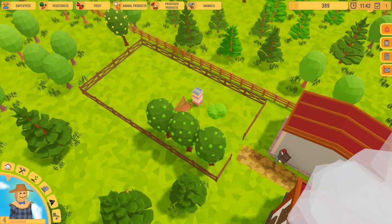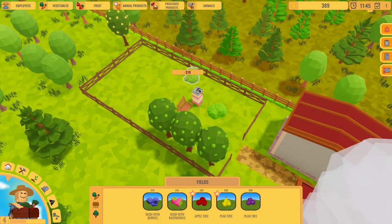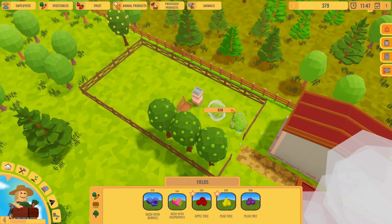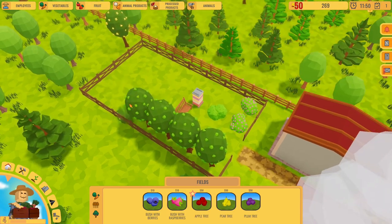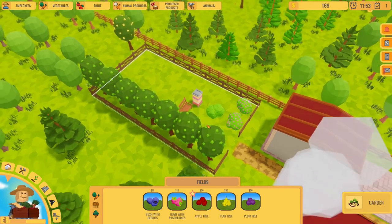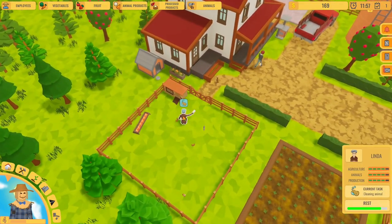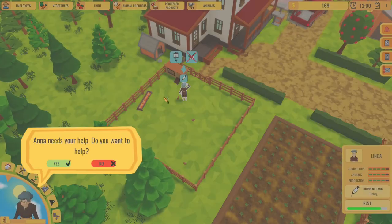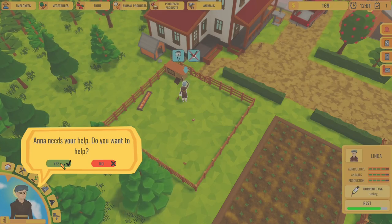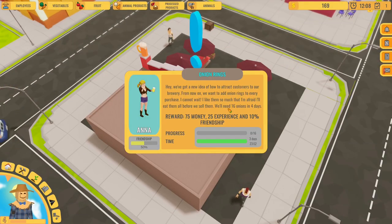He's collecting the blueberries so he's being productive now. Let's plant some pears. This guy is going to be pretty busy now. Linda is cleaning the rabbits. Anna needs your help! Anna quest started: onion rings. She needs 16 onions in four days - that sounds pretty feasible.